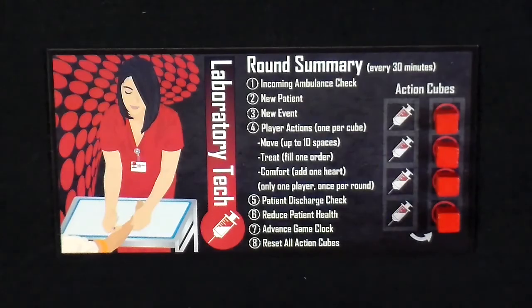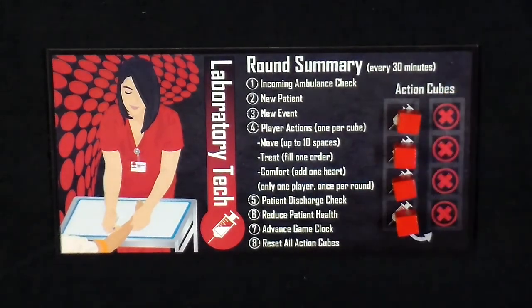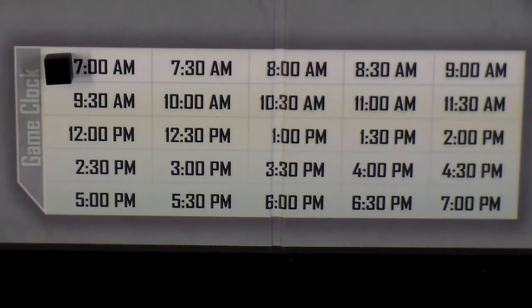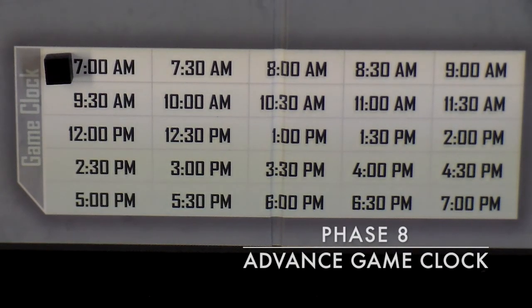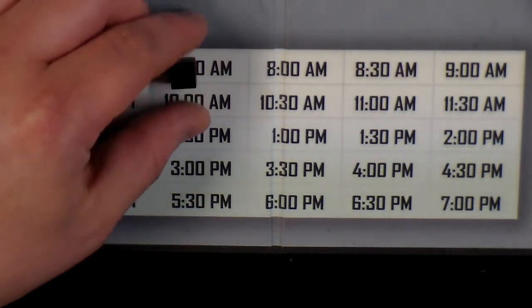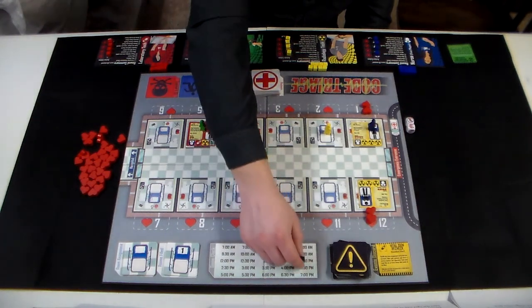Before moving on to the next round, there are only two phases left: reset all action cubes and advance the game clock. Move all of the action cubes from the right side of your player boards back to the left side. And finally, advance the game clock 30 minutes by moving the cube to the next space on the game clock track. Repeat these eight phases every round until the end of the turn on the 7 pm space.